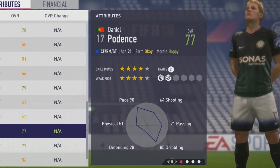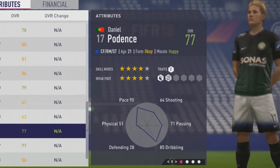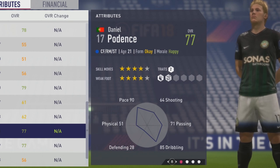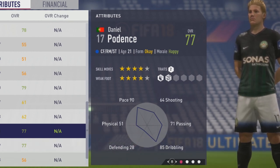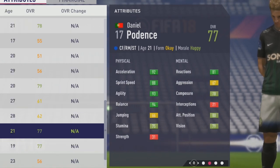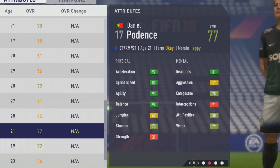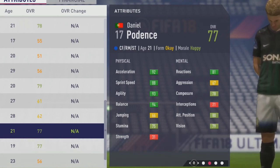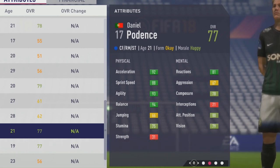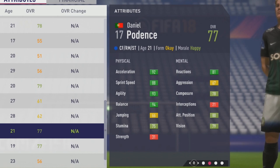Welcome to the spoiler scout test. We're going to look at Daniel Polan, the 21-year-old center forward. He's a 77 overall with four-star skill moves and four-star weak foot. There's a lot of pace on him — 90 pace, 92 acceleration, 88 sprint speed, 93 agility, and 94 balance, which can feel amazing on the ball. He has 66 jumping and 75 stamina, which is pretty solid, but only 31 strength, making him a very weak player physically.